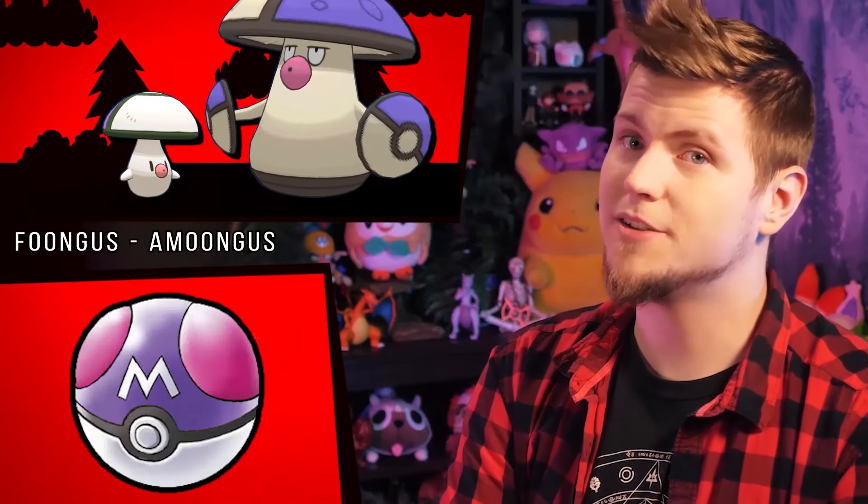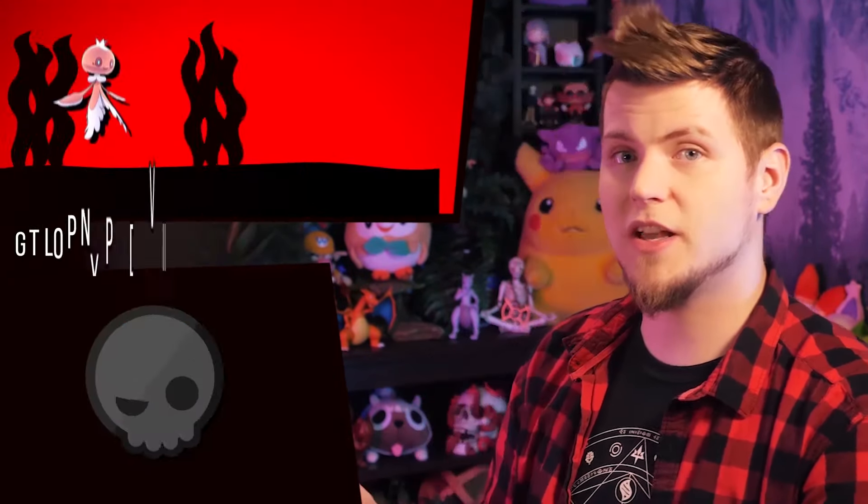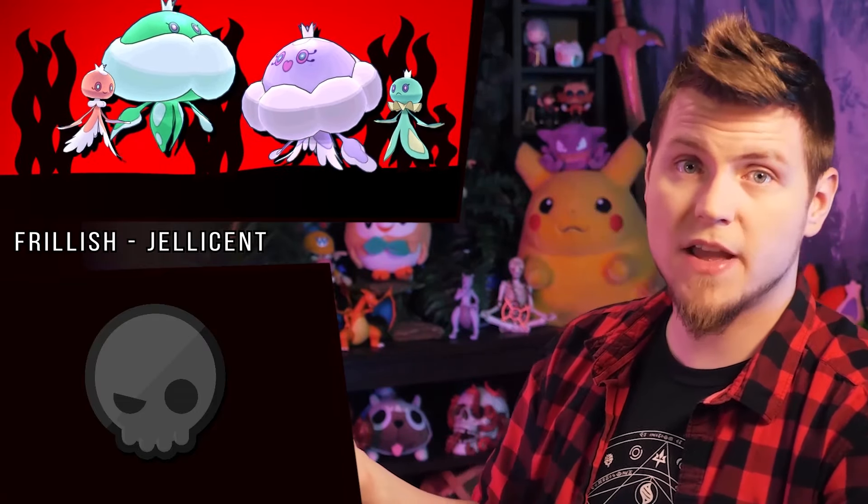Foongus and Amoonguss turn purple, like the ultra-rare Master Ball. And Frillish and Jellicent turn into this pastel, kinda fluorescent-esque color — because there's a bunch of them, and they are still fancy, and jellyfish come in all sorts of colors, including this glowy green, which is the weirdest of the four.